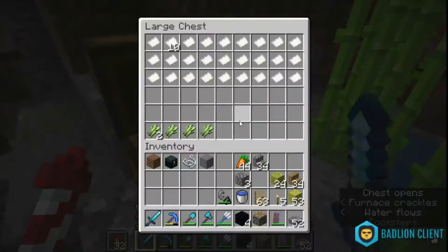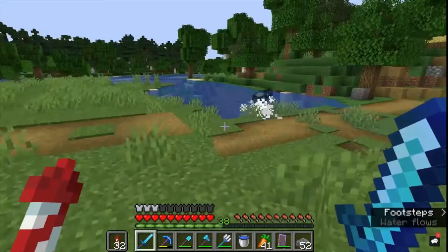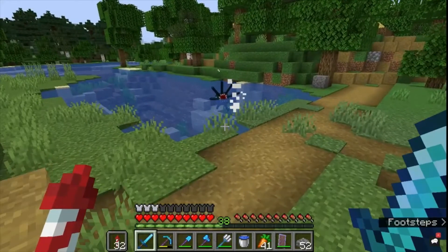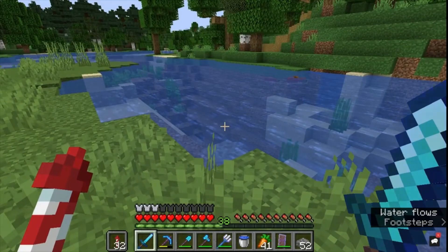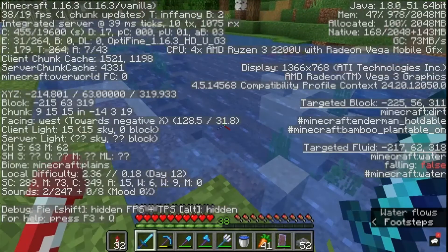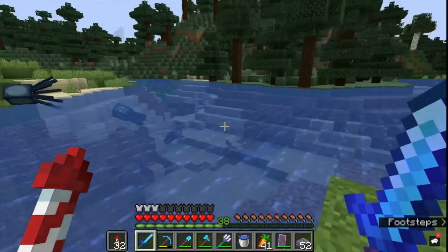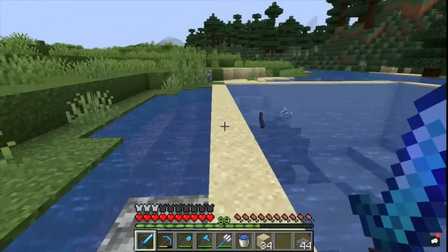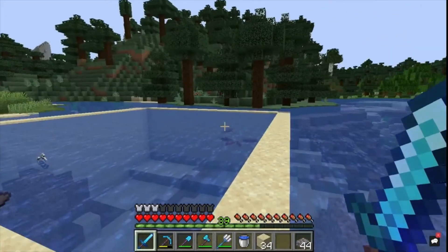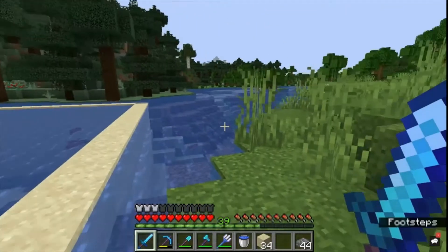Oh, this is ridiculous. So to make a proper squid farm, the first thing we need to do - well, I suppose we could just wait on the squid to die off on their own - but the first thing we need to do is make sure we are in a river biome. I think this area here is the most river biome that I have for quite a ways. So I've sectioned off where I want the edges of the squid farm to be, and this is just going to be the general area where the squid farm is going to be.